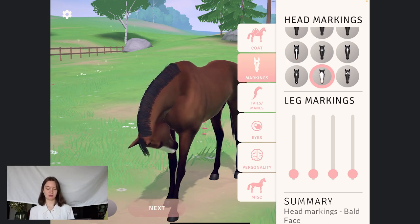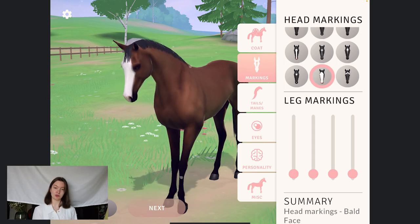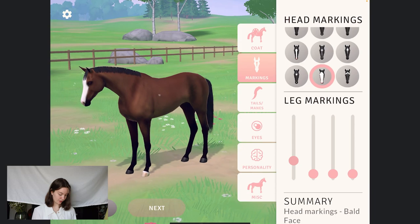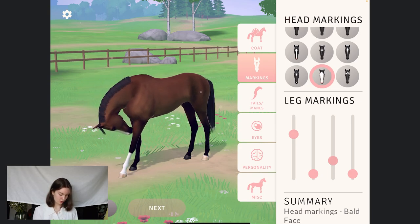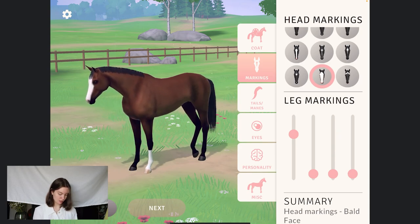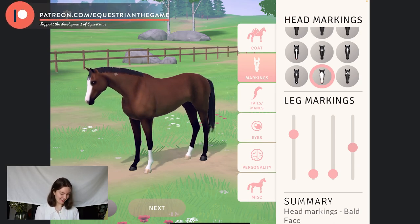If we go on to leg markings — you guys chose that you wanted leg markings on two of the legs, and you wanted medium. We have some front ones: a smaller one that just goes up, and a tall one, so medium is always like these. And let's do it on a hind leg for the other one — we have four different heights, so we can do that medium there as well. Looks pretty. All right, it looks stunning — you guys did a good job.